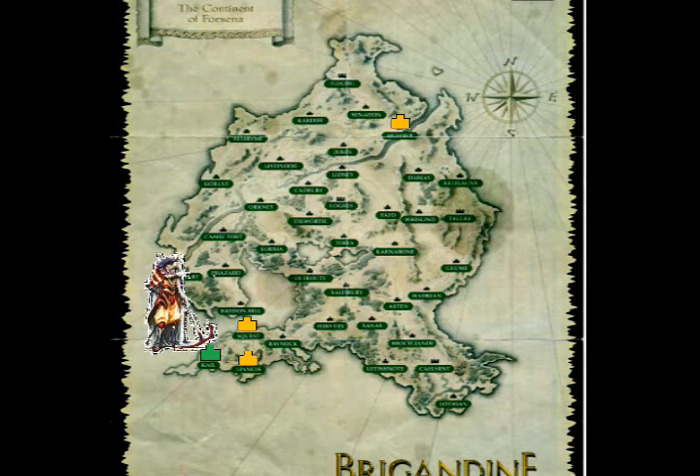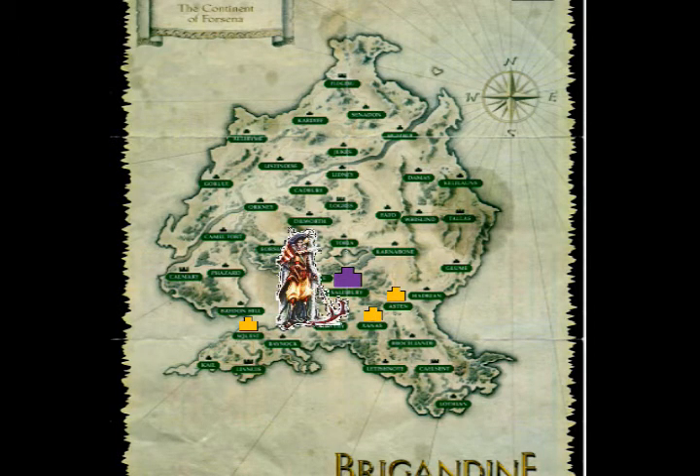After that, you want to leave your defensive army — a water or air army — on Sequest. Then you can move your attacking team back all the way to Hervery and start taking over the middle ground. At this point, you should already have Sequest and Humber locked off against Prince Lance and Veinard. Start moving up through the middle territory — this is the best time to do it. You can have one of those teams attack Salisbury and take that over.